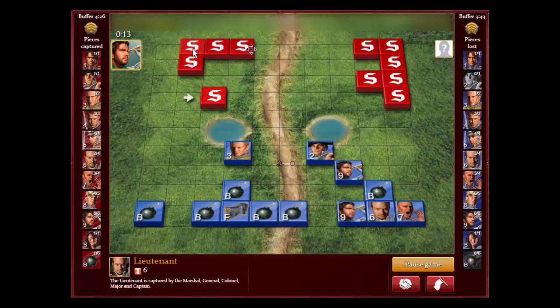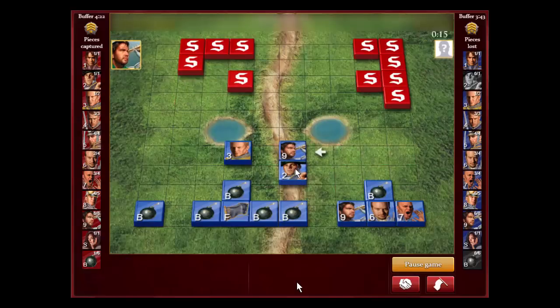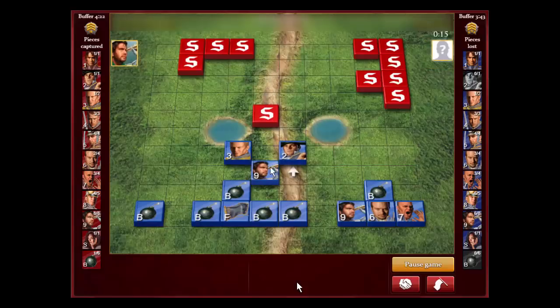Since we lost our lieutenant, we'll get our general here and scout this to see what it is, then go from there. He's still going to try to get my colonel. It's very close now — we're even on majors, even on captains. He has the advantage on lieutenants, we're even on sergeants, and he has one more miner than me while I have two scouts that he doesn't have.